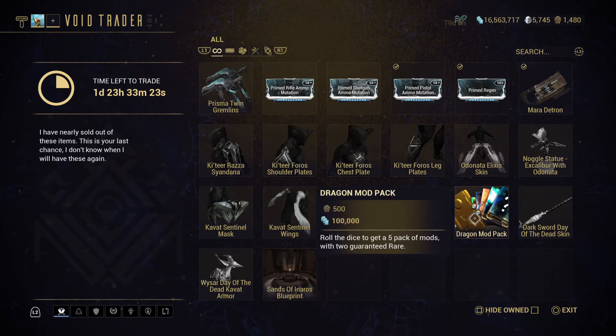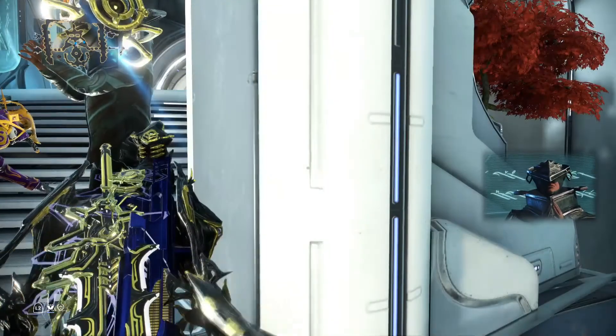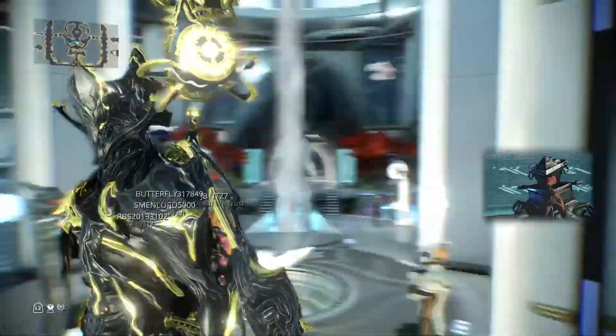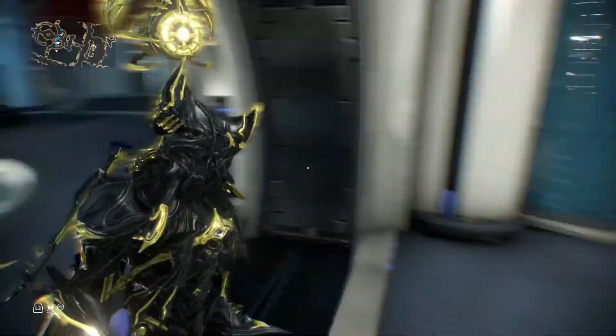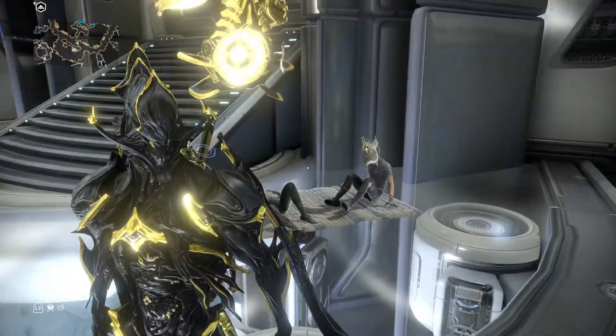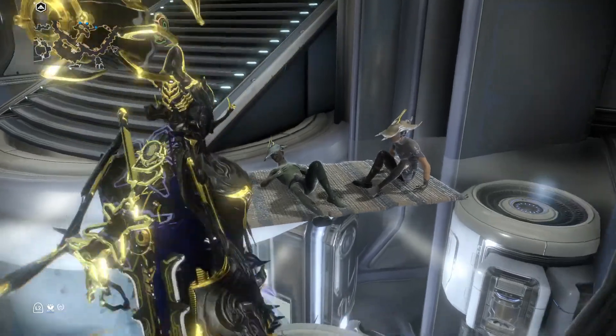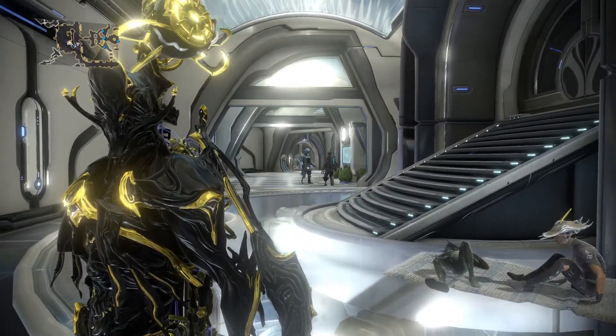What do I not recommend? The Dragon Mod Pack — you'll roll the dice to get two guaranteed rares out of a pack of five mods, when you can easily trade with people to just get them. Then there's the Sands of Inaros Blueprint, useful only if you haven't done the Inaros quest line. If nothing appeals to you, Baro will be back later. He's here till Sunday. If you found this useful, hit the like button, feel free to comment and subscribe, and tell me what you think of Baro's lineup. Thanks for watching.